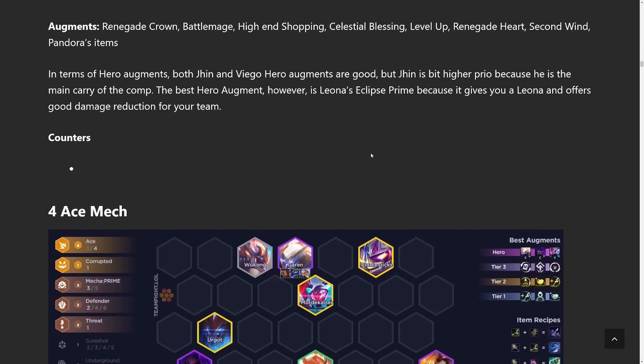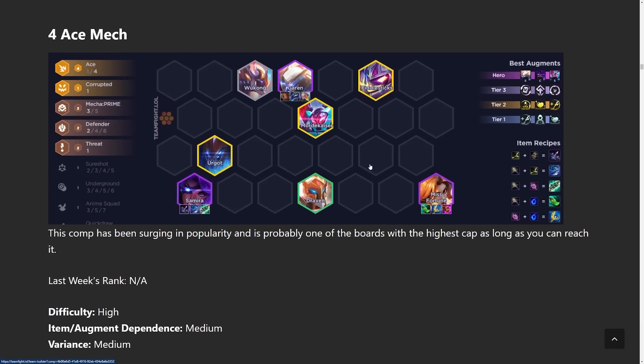Let's move on into the new comp: 4 Ace Mech. This build is very similar to the other mech build, however instead of relying solely on Samira carry, you're doing Samira and Misfortune carry. Misfortune is actually the preferred one in four Aces because she makes much better use of the Ace buff than Samira, but both are good and you want to itemize both. The mech portion is nice because Draven is also an Ace and a Mech, so you definitely want to run him. He combines into the big mech in the middle with Garen, and you should focus on tank items on Garen — the same principles from the other mech build apply.